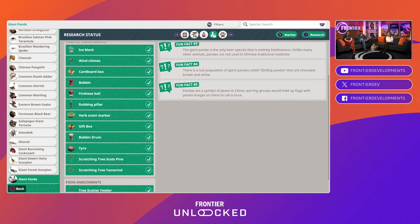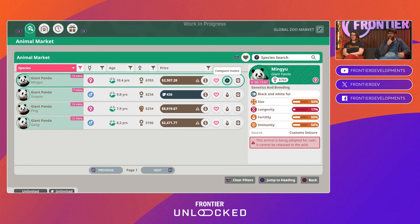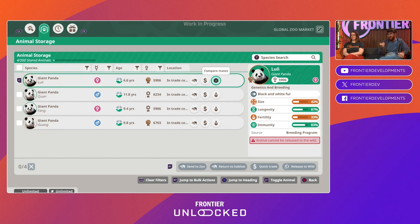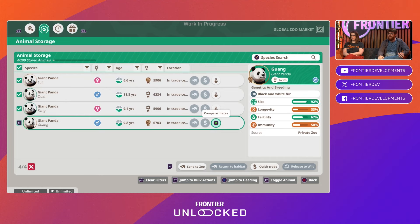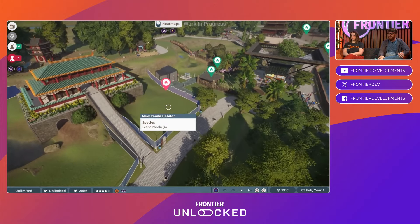You can see here right now we've got the Zoopedia going — it's where you go for all your facts about your animals and to know what you need to make them happy in advance. You can see from the Zoopedia there are lots of shortcuts to get around the main game modes, like jumping into the animal market where you can find new animals to add to your zoo.